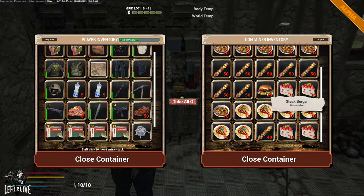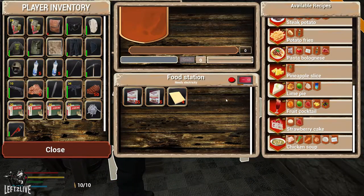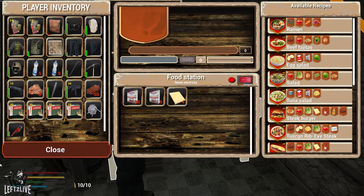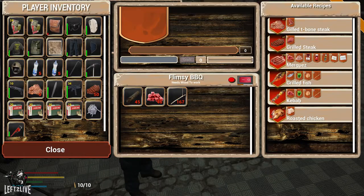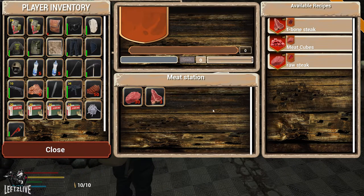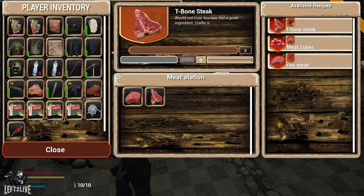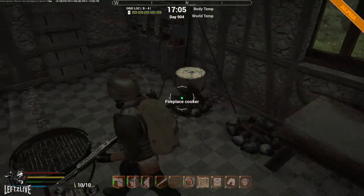For example my kebab, the steak burger, pasta bolognese, and strawberry cake are all made in the food station - which also needs power. You add your ingredients to the inventory and then craft a bunch of items. I prefer to make kebab and meat stew. The kebab you make at the flimsy barbecue as well as the t-bone steak. At the fireplace cooker you can make the beef stew. The meat station does not require power - just put the meat in and tell it to make meat clubs into raw steaks, raw steaks into meat cubes, or ribs into t-bone steak.